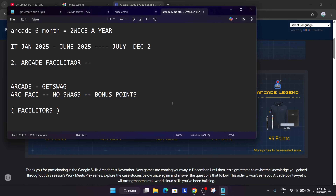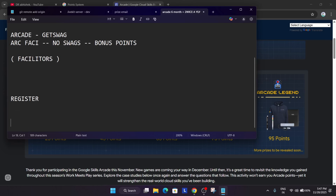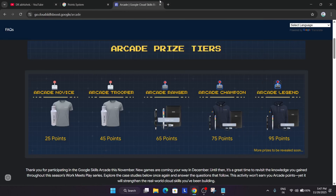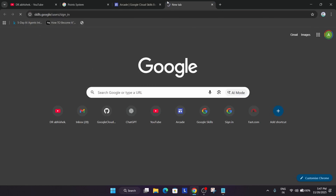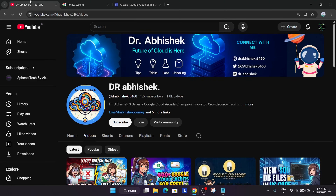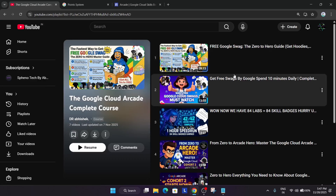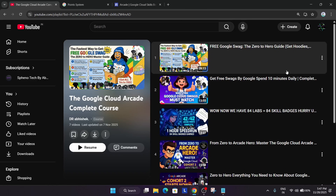Now let's come to the registration details — how you have to register. For registration you need to have a cloud skills boost account. You have to simply come to skills.google and just create an account. For that, if you come to the playlist section and check the courses, I have shared a complete detailed video there. You can watch it and understand the criteria — how you can start from zero, from creation of account to making a public profile and starting your arcade journey with all the resources.